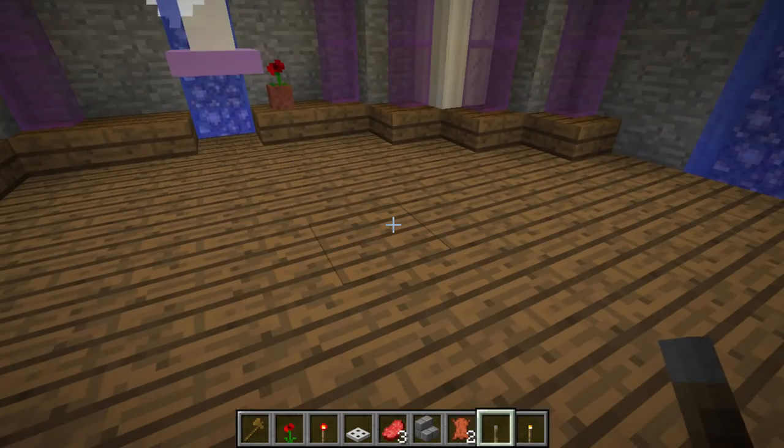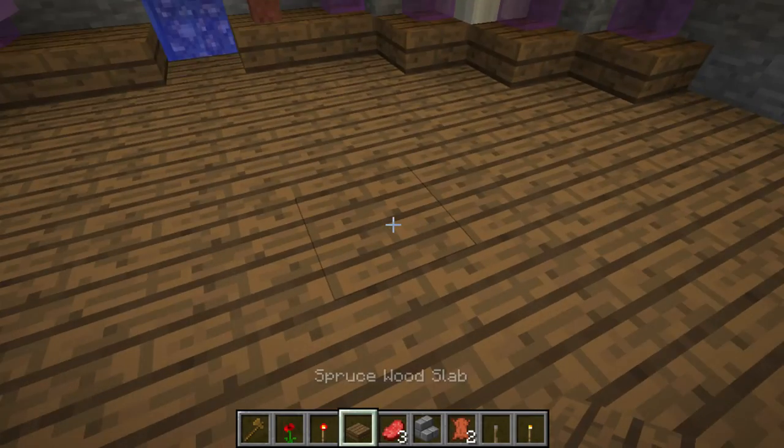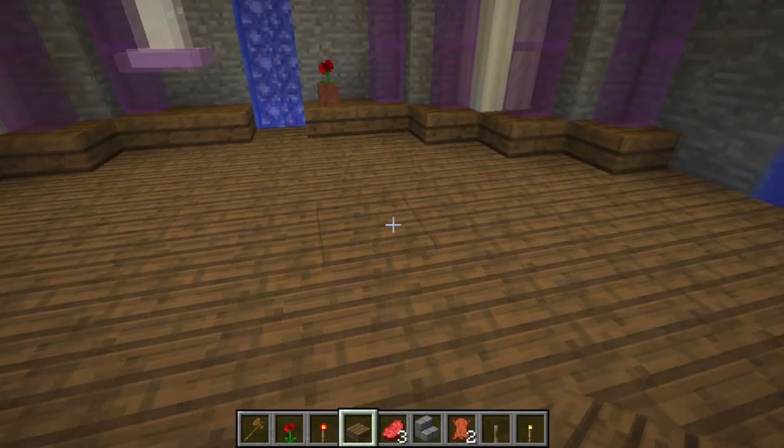Another trick you might not notice at first sight: beneath every half slab there is a glowstone block, and glowstone light goes through half slabs.